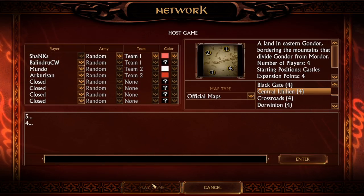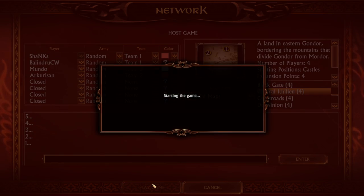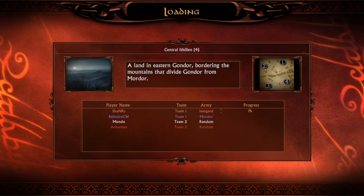Today we are going to play a 2v2 match on the beautiful map Entry Lithelian in Battle for Middle-earth 1 on patch 2.22. Everybody is picking random, and we are playing with Palindru against Mundo and Arcuri-san. We get to play the Isengard faction. Who now has the strength to stand against the armies of Isengard and Mordor? Nobody, Saruman. Nobody.